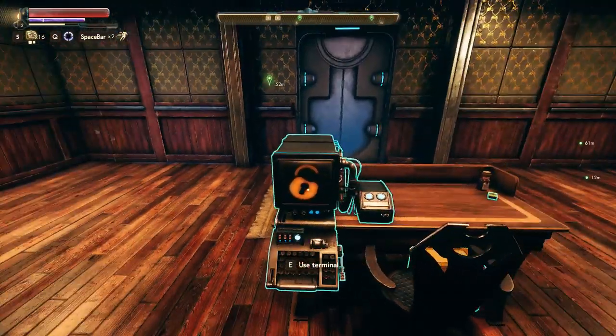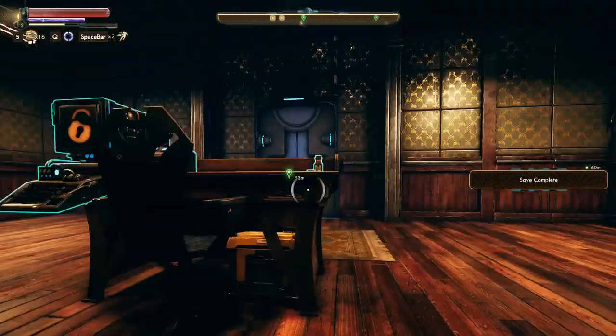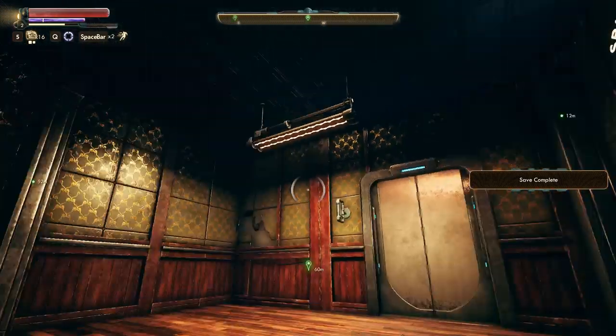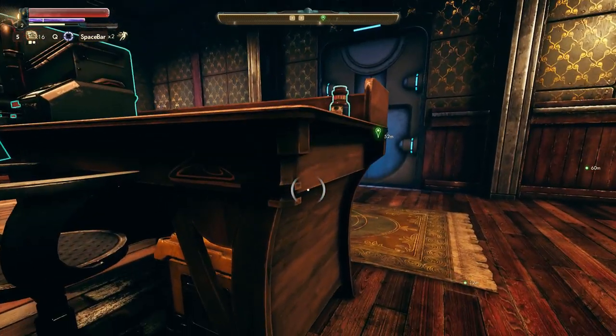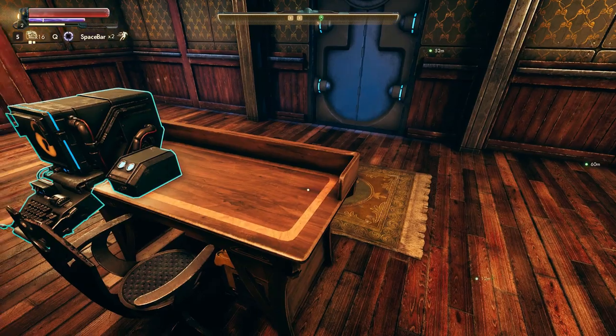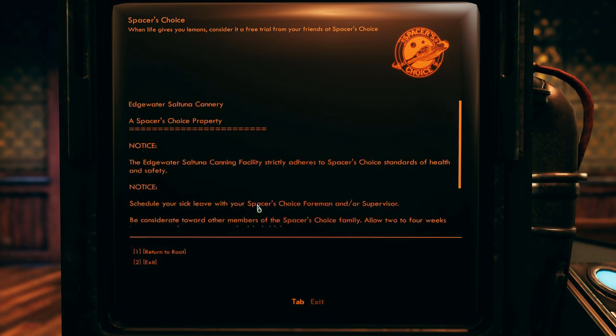Oh look, an elevator. Goes up to the main place. Nobody in here? Really? Yoink. Do you think I'm on camera right now? I'm afraid with this being sci-fi my stealing is going to be on a lot of cameras. Maybe cheaper to hire guards instead. Let's yoink all these consumables. Check out this terminal. Spacer's Choice: 'When life gives you lemons, consider it a free trial. From your friends at Spacer's Choice.' Edgewater Saltuna Cannery - a Spacer's Choice property. Logs.